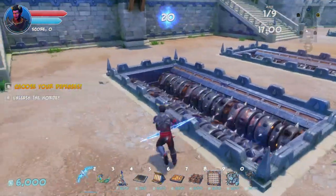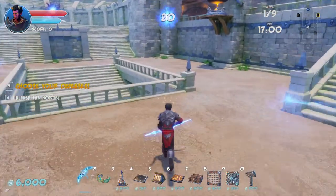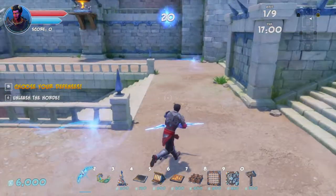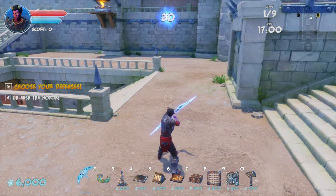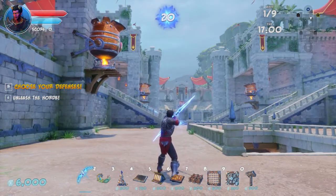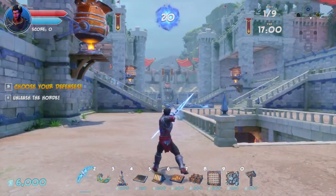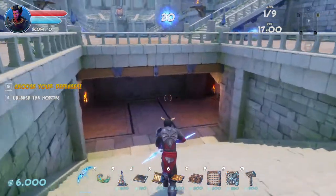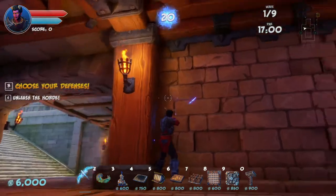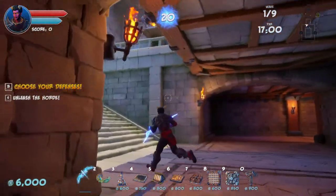We have these things that we can flip orcs into, but is that worth it? We have 17 minutes for nine waves. I think I'm going to go with the same traps, except we have absolutely no use for... well, we could do overhead traps or ceiling traps down here.